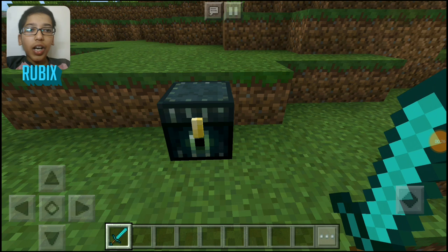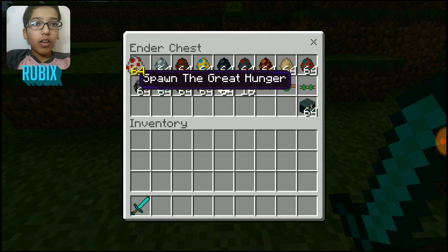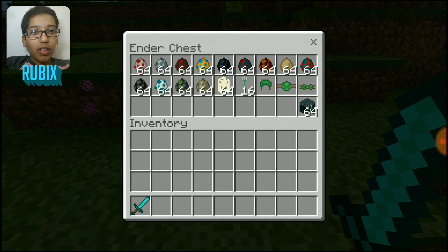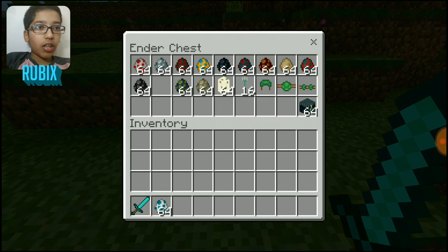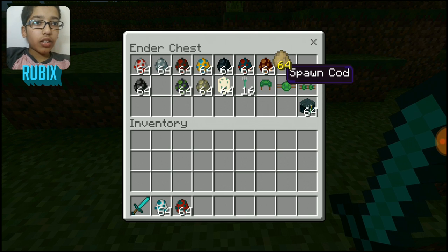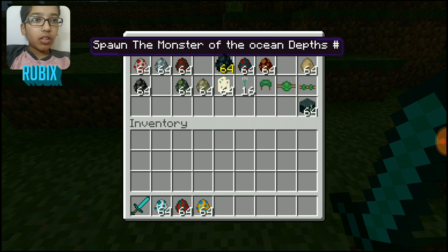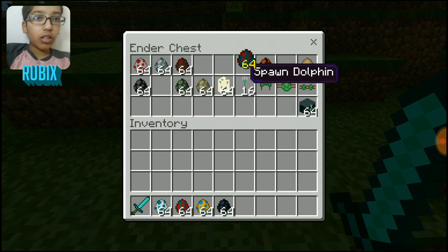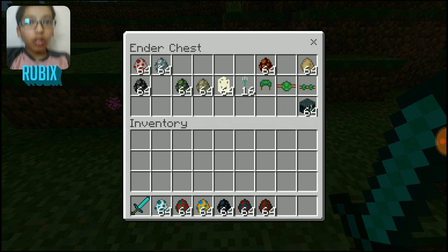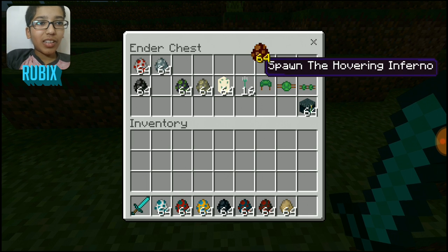So guys, all the items are in this chest. Let us begin. I am going to take random items. Okay, let me take this, and I will take this and this and this. I will take all the mobs which live in water — I guess this one, yes.